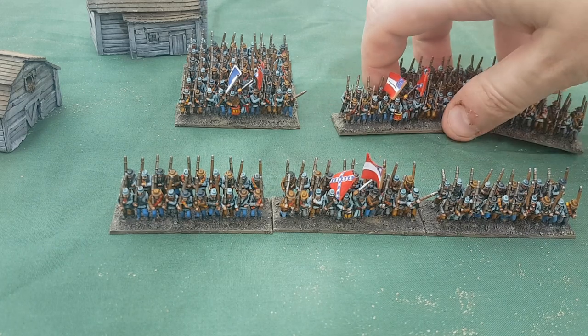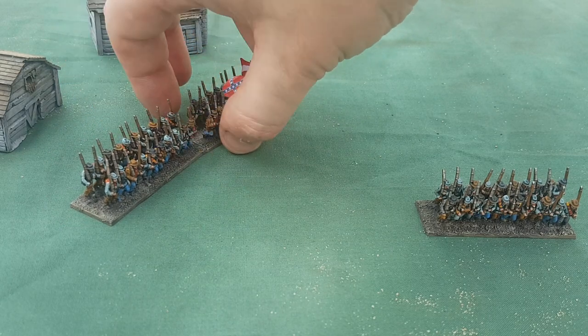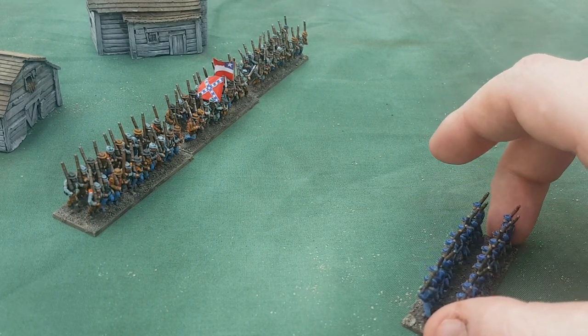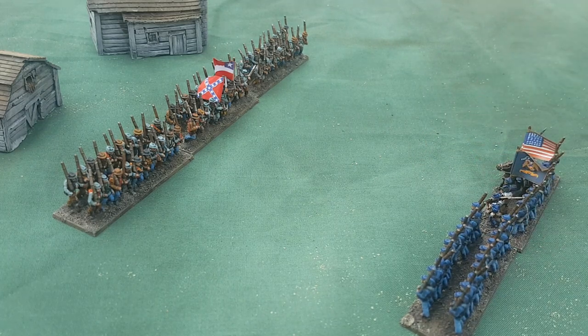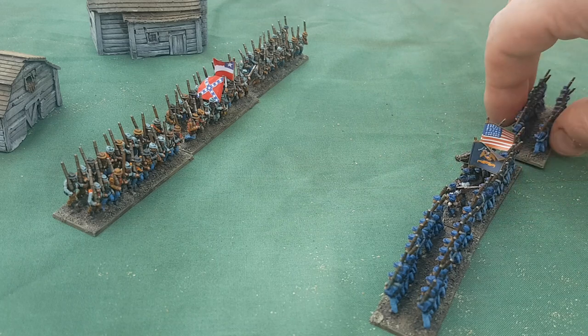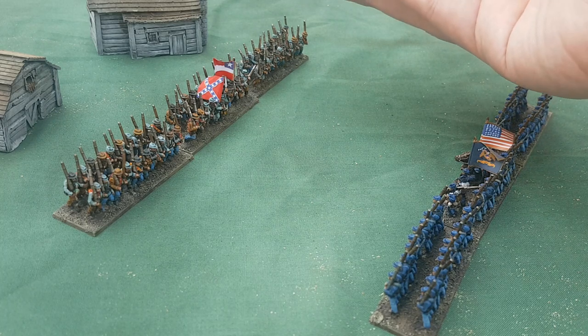Let's see these stats in action. We have a Confederate unit defending a farm, and a Union regiment has come on ready to engage. What I'm about to show doesn't follow the full turn sequence, but I'll show the two regiments firing at each other so you can see how shooting dice, combat dice, and stamina work. The Union regiment goes first — their shooting is three, so we roll three dice. Shooting over open ground hits on a four or more.